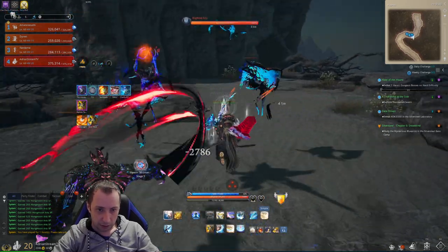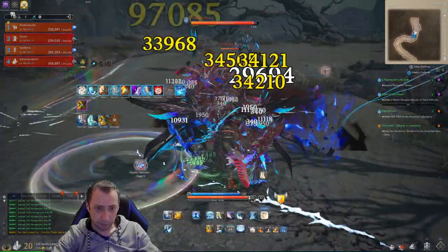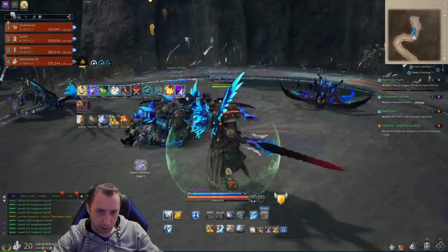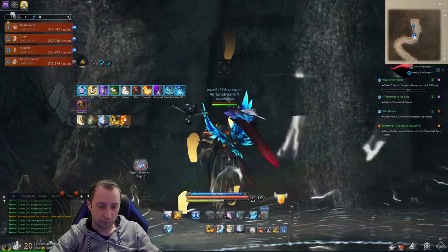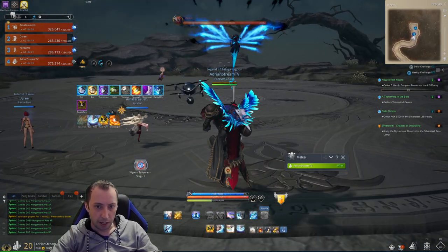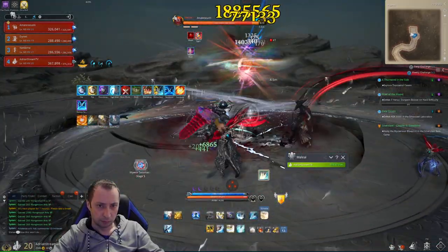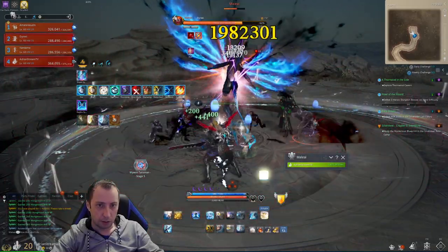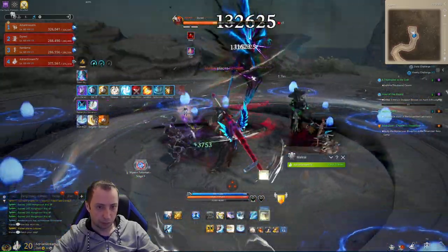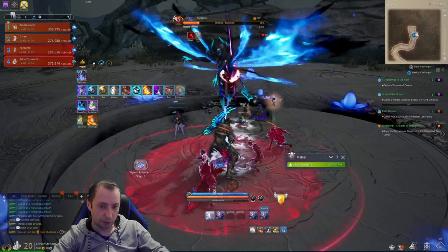These little monsters, these adds, they look pretty nice — they are well designed. Okay, so here is the second mini boss, Malai. It has 456 million HP. Pretty easy to defeat and our party isn't super geared. I should mention that this is on easy difficulty — this is just a preview of the dungeon.